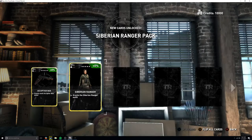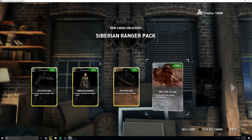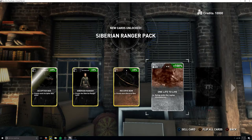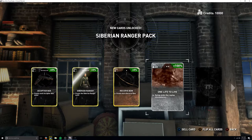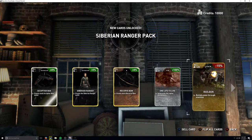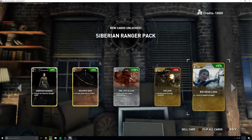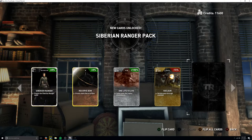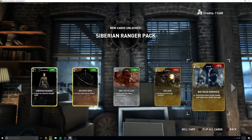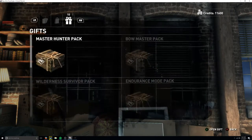There's a recurve bow card, a 'one life to live' card where dying ends the run and replays immediately - definitely don't want that. A card where bullets pass through enemies sounds fun, and one where Lara's head is huge - don't want that. Another has enemies with large heads taking less damage, which we already have. I wonder if we can trade duplicate cards - that'd be cool.